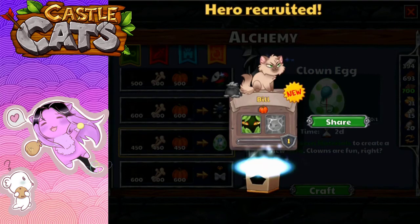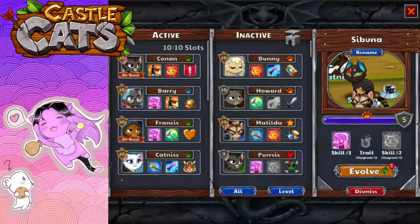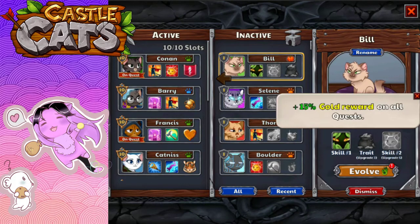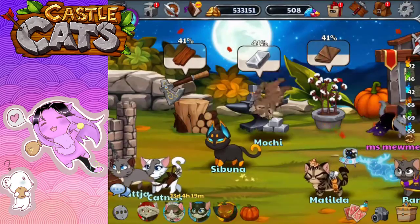Bill! He has perspective and he is charming. Let's find out some more about Bill. His trait is 15% gold reward on all quests. Oh my gosh, that's creepy. This just reminds me of a drawing somebody did of Dan Bear as a scary clown — it was just so creepy. He's kind of scary with those piercing eyes.